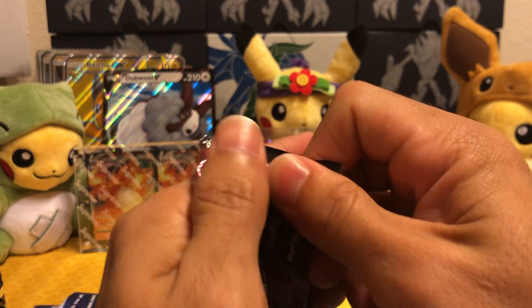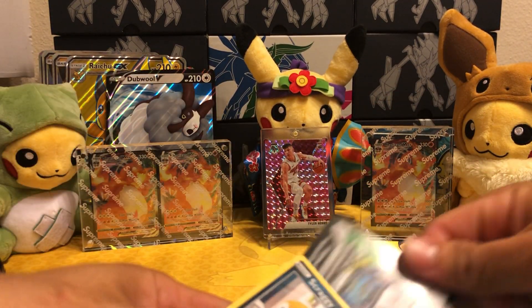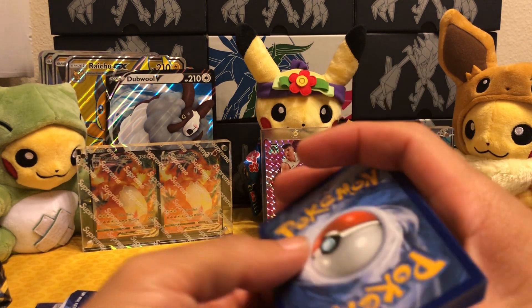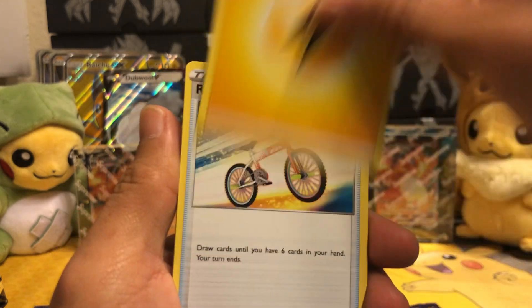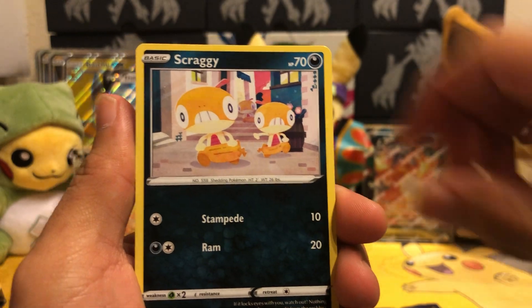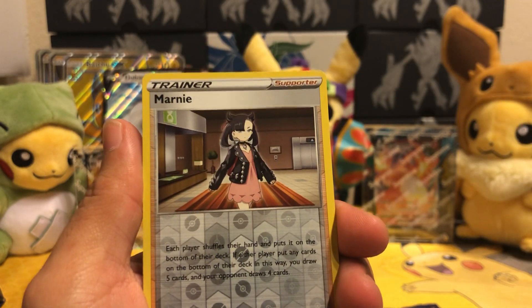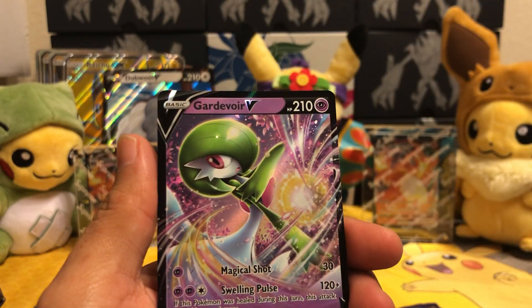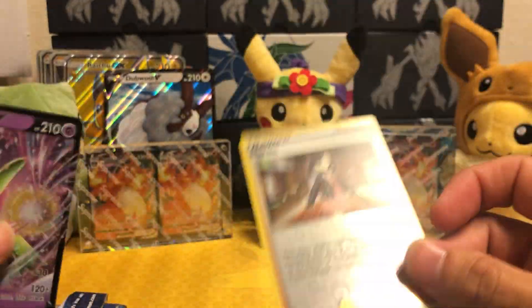First four not looking too good. Lightning, Rotom Bike, Arbok, Victini, Scraggy, Swablu, Glaring Linoon, and Pokeball. Marnie — nice! And we got a Gardevoir V. This Marnie's better though — Marnie's always better.